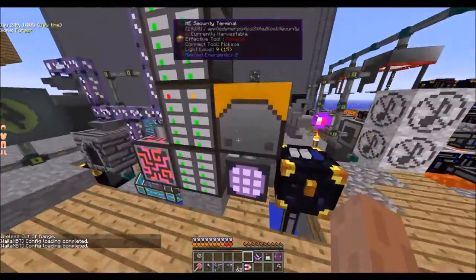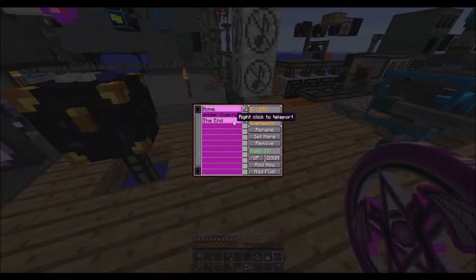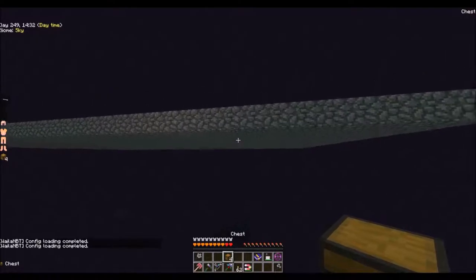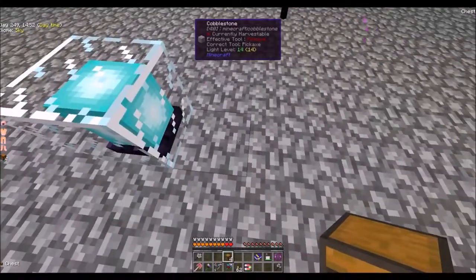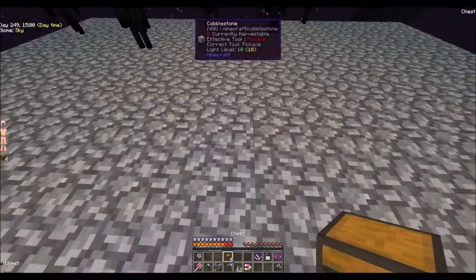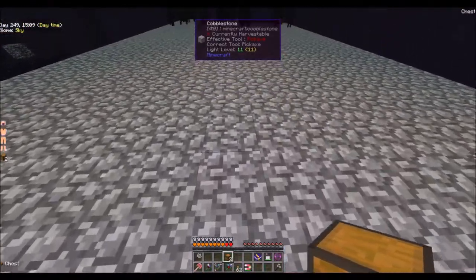The setup requires fire, then place chests in each of the directions leaving at least four empty spaces between the chest and the beacons. So one, two, three, four. All the chests need to be facing it — one, two, three, four — like that.